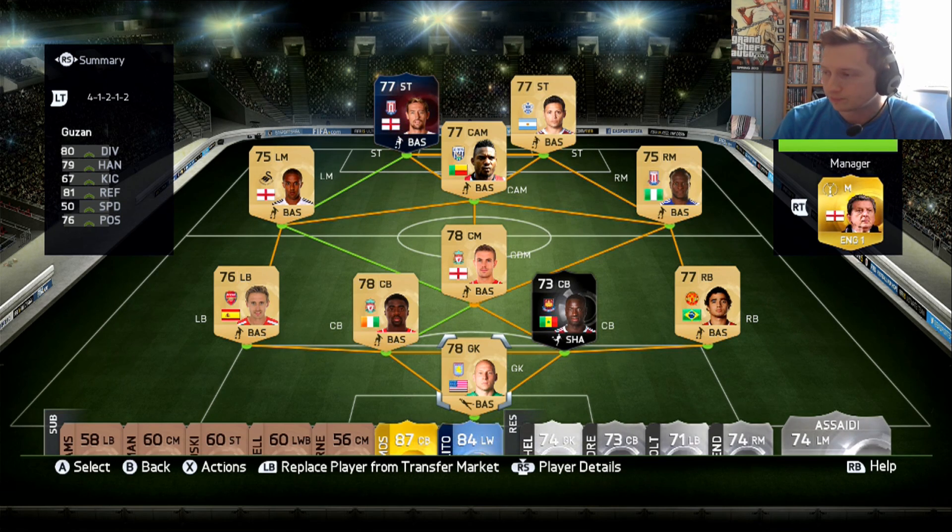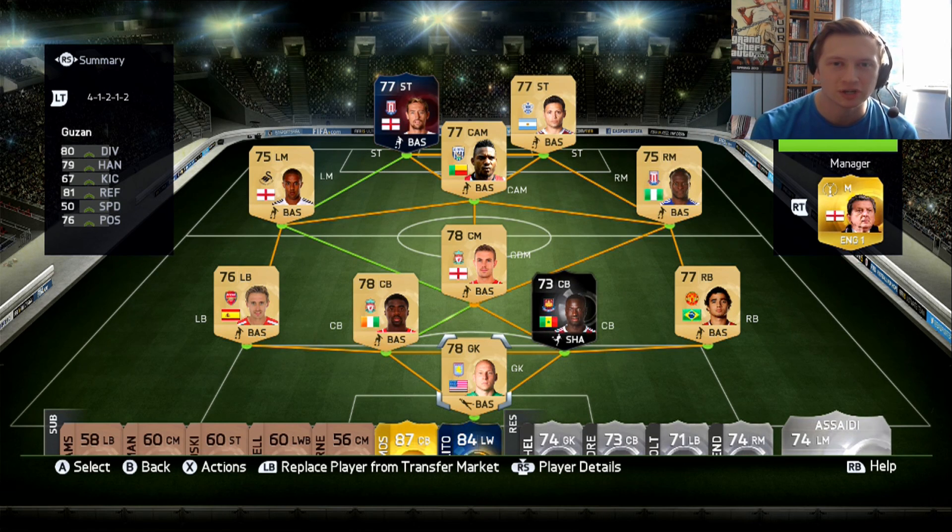That's going to be an interesting lineup. It's not as strong as it was with Asaidi and Townsend in there, but it's still hopefully going to be good enough to get us a couple of goals. That's going to do it for today's episode of The Crouchy 1 and Up. Join me again very soon where we're going to get some more upgrades and start getting into the rare golds, then the in-forms, and then wrap it up and start our brand new series — it's going to be called Legends Unite. I'm not going to give you any more information about that. What could it be?